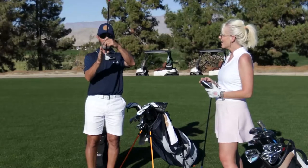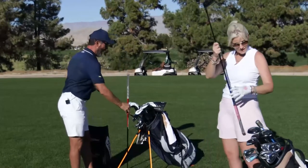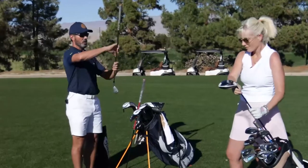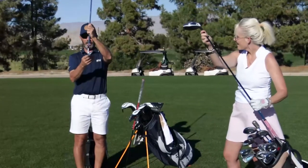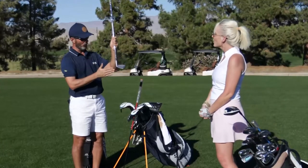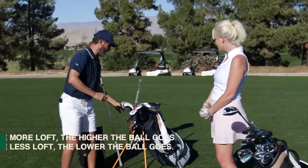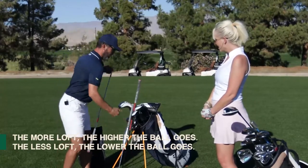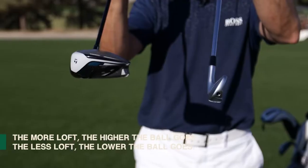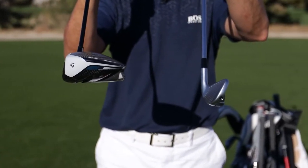The driver goes the furthest — it has the least amount of loft. When we look at the club this way, it's pretty flat. As we get to, say, a nine iron, you can see it has a lot more loft — the ball is going to go up in the air a lot more, so it goes a lot shorter. So a five iron has a lot less loft, and more loft means the ball goes up high.